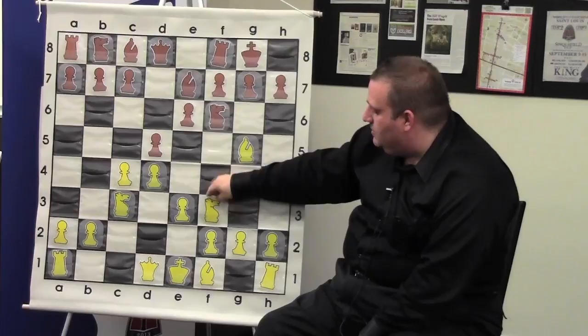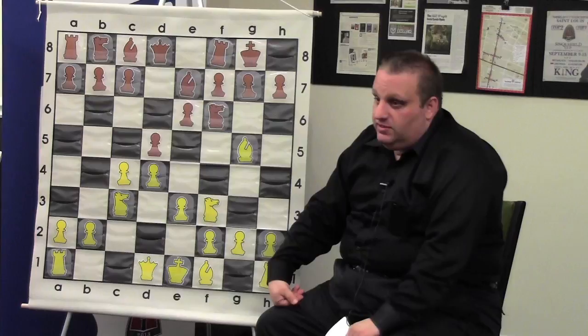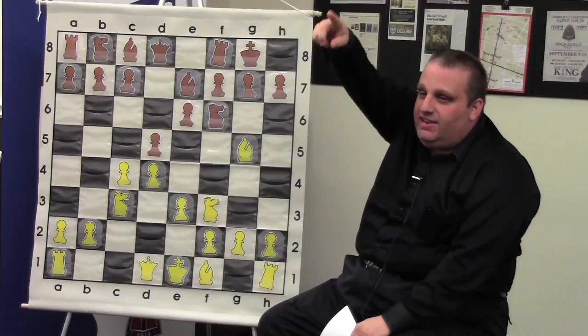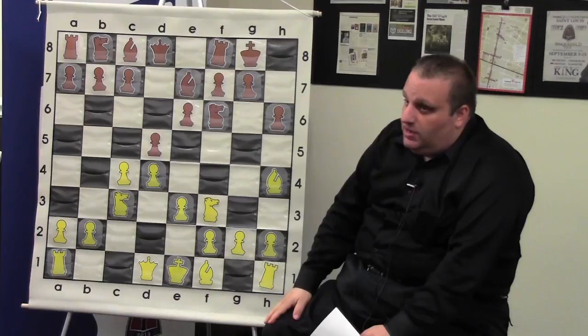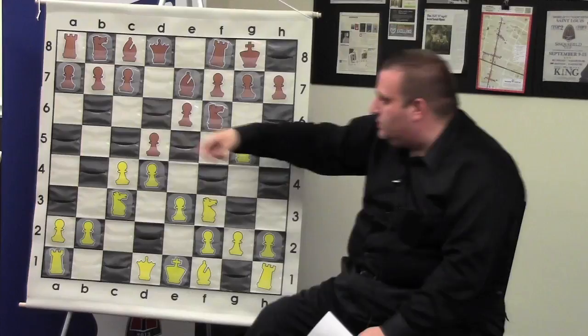Who knows what the most common move for black is in this position? That would be the orthodox defense, which I've faced many times. But more common is — the grandmaster gets the right answer, what a surprise — h6, which was not played. After h6, bishop h4, black can play the Tartikauer-Makogonov with b6, or the Lasker with knight e4. But my opponent agreed with Spencer and played b6.